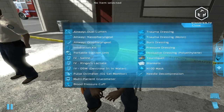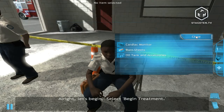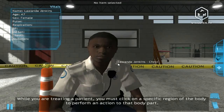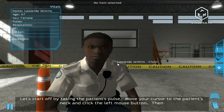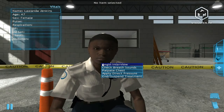I remember this game being very interesting — I haven't played it in probably five years, though I've used it for teaching several times. It's a great example. If you're having difficulties dealing with injuries, you can get a list of obvious injuries by accessing the Injuries section on your MVP screen. While treating a patient, click on a specific region of the body to perform an action. Let's start by taking the patient's pulse — move your cursor to the patient's neck, click, then select Take Pulse. I hope I'm wearing gloves already.